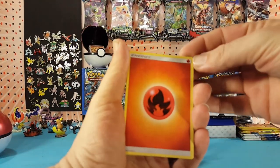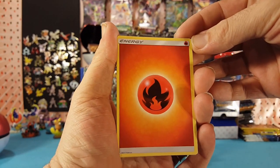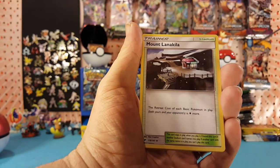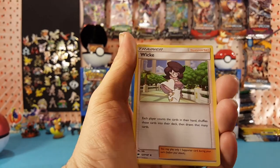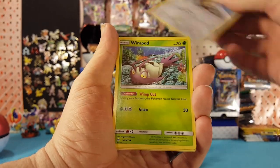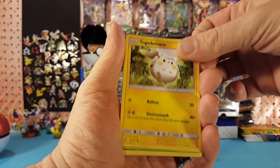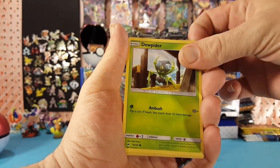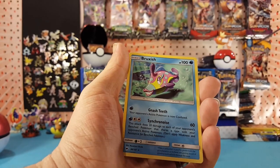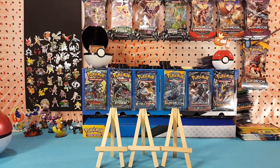Starting off with Fighter Energy, Wishful Baton, Mount Lanakila, Wimpod, Magikarp, Meowth, Wimpod, Togedemaru, Dewpider. Oranguru is the reverse and Bruxish is the regular rare.